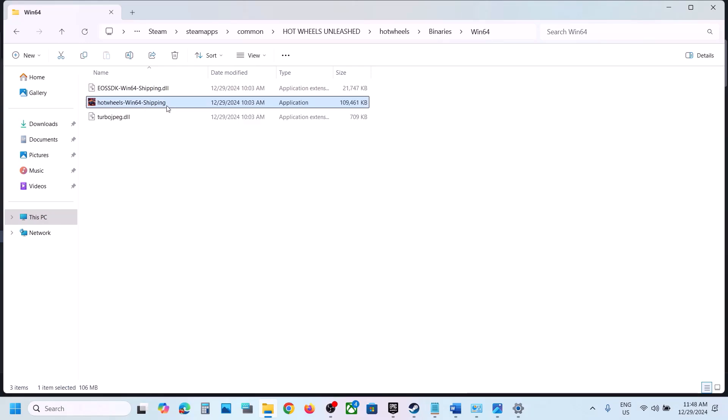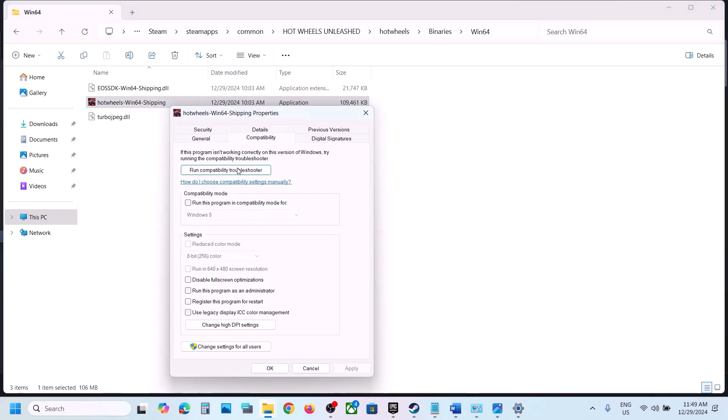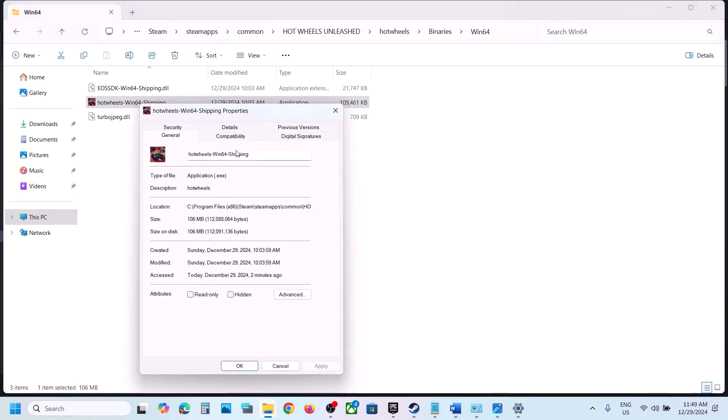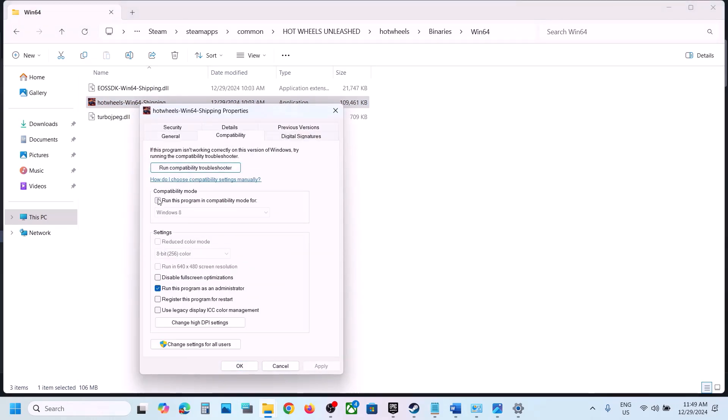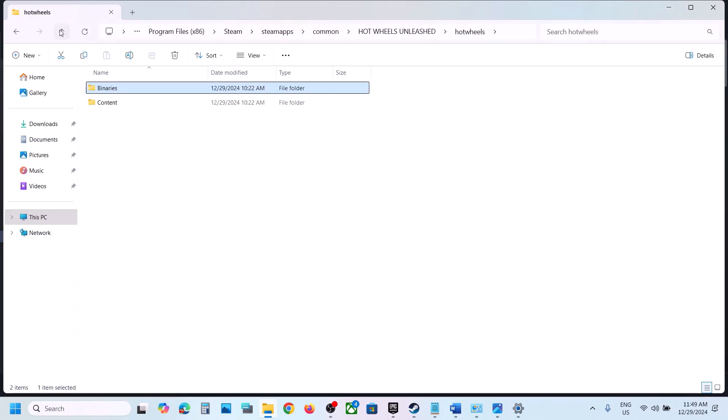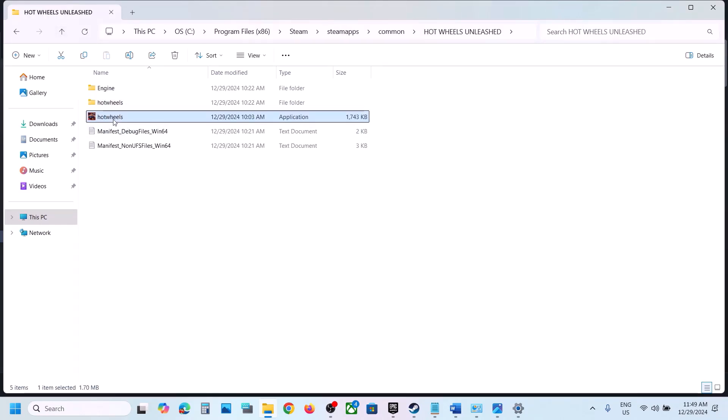If that doesn't work, right-click the exe file, select Properties, go to the Compatibility tab, put a check on 'Run this program as an administrator', hit Apply, click OK, and launch the game. Still not working? Put a check on 'Windows 8' compatibility mode, hit Apply, click OK, and launch the game. Still not working? Try Windows 7 compatibility mode. Still not working? Put a check on 'Disable full-screen optimizations', hit Apply, click OK, and launch the game.